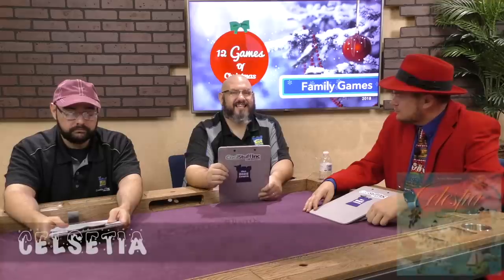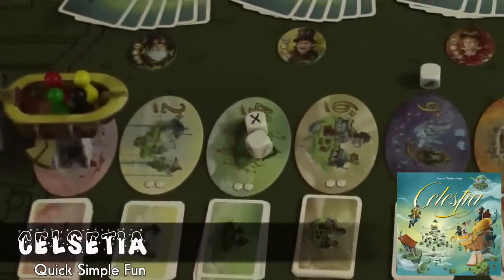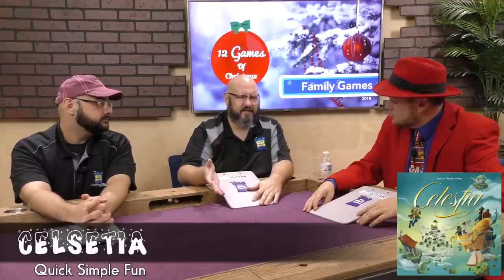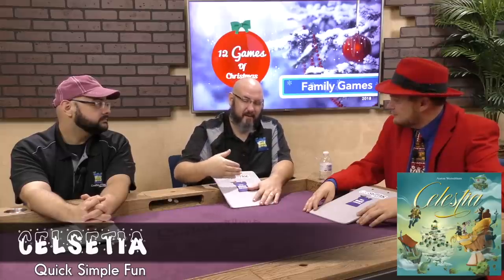My next pick for family is Celestia. Celestia is a game where you are all in an airship trying to maneuver from one location to the next, going up in elevation as it continues to get harder. What you're doing to move from one space to the next is rolling dice and paying certain kinds of cards out of your hand. Celestia is a beautiful production with great artwork — much better than the original Cloud Nine. It has a great expansion as well where people can help the captain make it from one spot to the next if he's having some difficulty. Really great game.